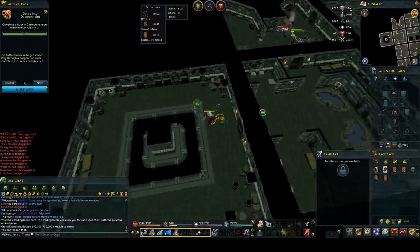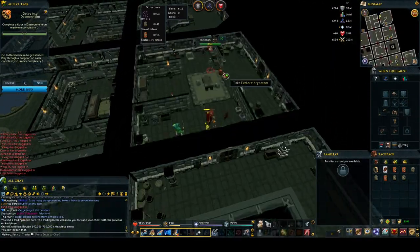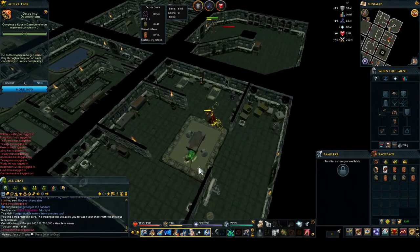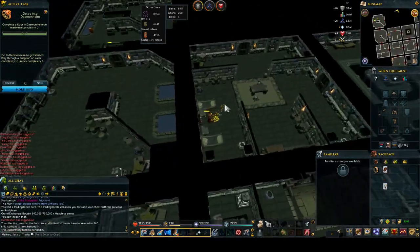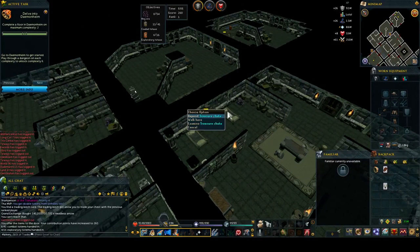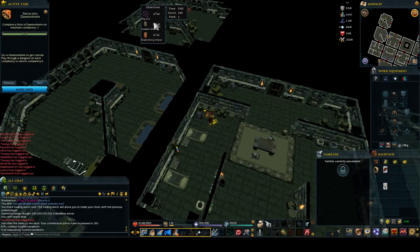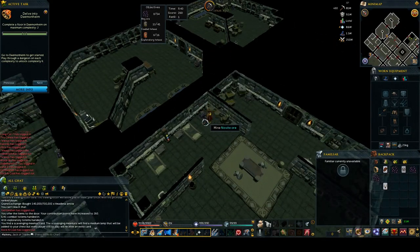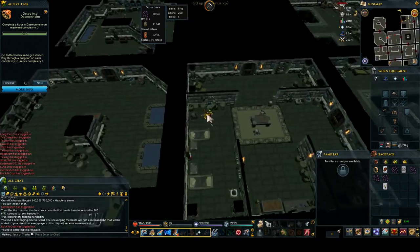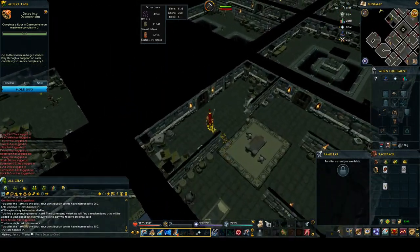Pick up the exploratory totems and kill the mobs — just kill them as you normally would any other monster. Some mobs are easier than others and some drop cards, so pick those up. The treasure chutes are really important — they allow you to deposit items and get points. As you can see, the score tracker shows combat totems, exploratory totems, and resources. The resources in this sinkhole is mining, so you can mine rocks for the resources. You want at least one of every resource to get maximum XP from the lamps you obtain via sinkholes.